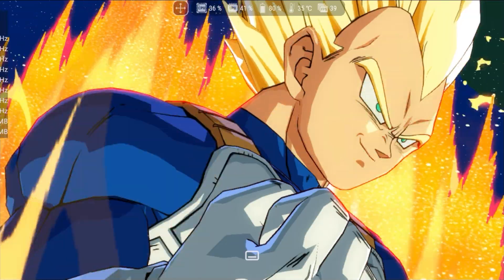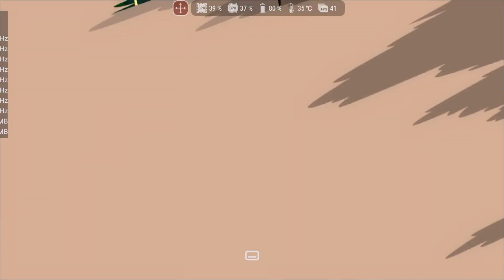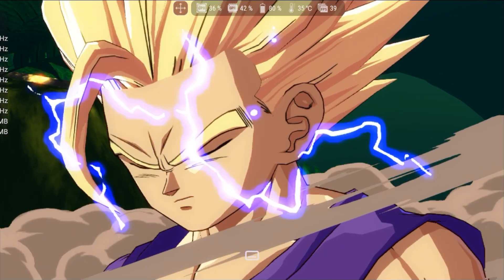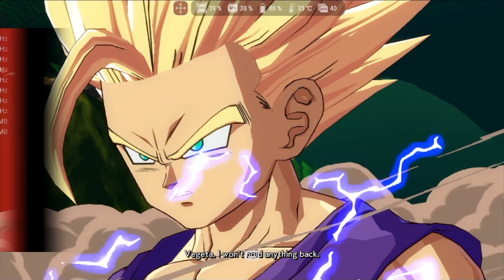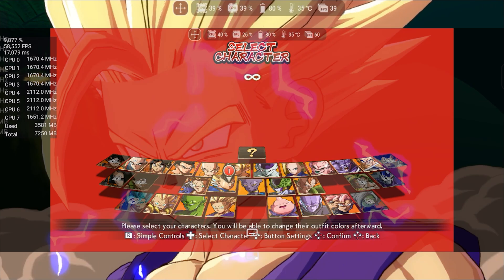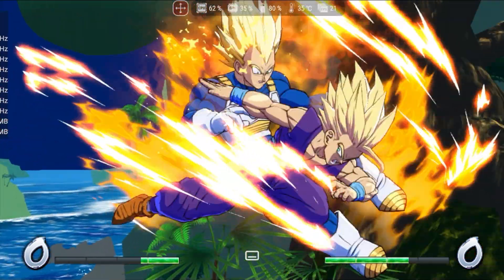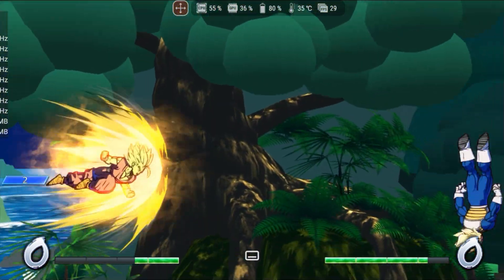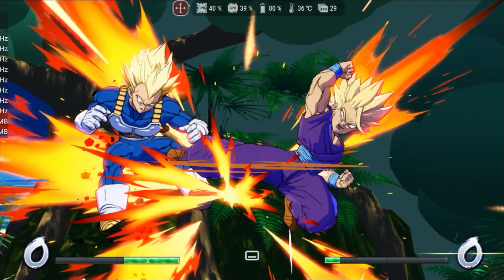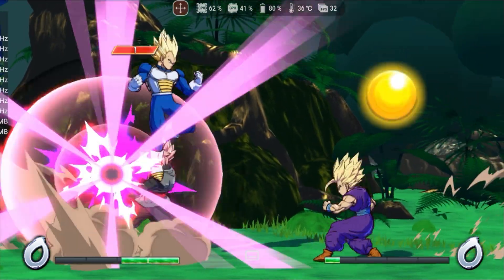Dragon Ball FighterZ is notoriously difficult to run on Yuzu Forks, requiring specific patches, updates, and hacks to work properly. On Ryujinx, the game runs in a very rudimentary state, with the character selection screen failing to load, showing a red background instead. During gameplay, many objects are not rendered properly, showing only their primary colors. There are also missing UI elements such as health bars, special meters, and combo counters. The framerate stays below 30fps, leading to significant slowdowns.